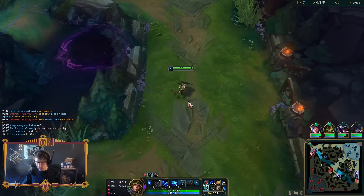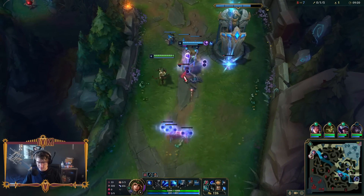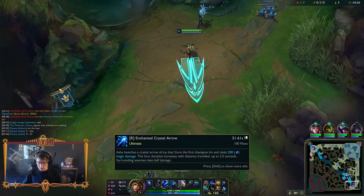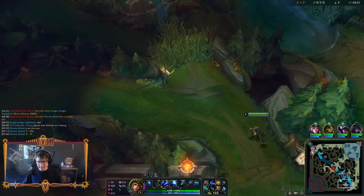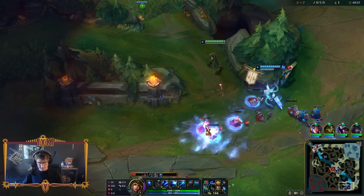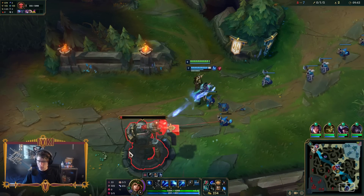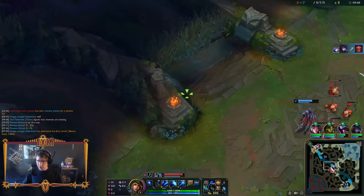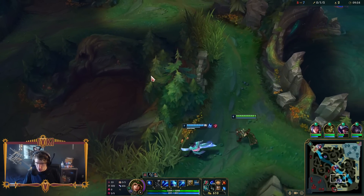I shouldn't have wasted my ultimate, because I could have ulted them right there - could have been an angle. Would Halo Blades work on Sona? No. She does terrible with attack speed ratios and it just doesn't feel right on that character. Building lethality feels right - you want to walk up, auto, maybe W, and conclude the trade.